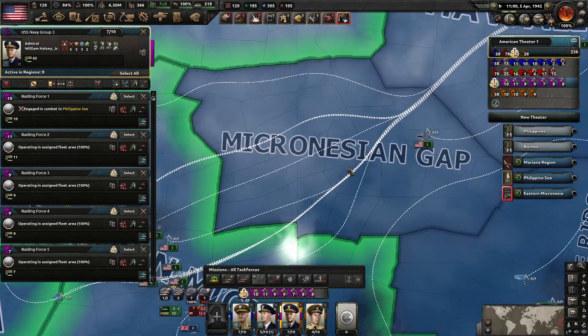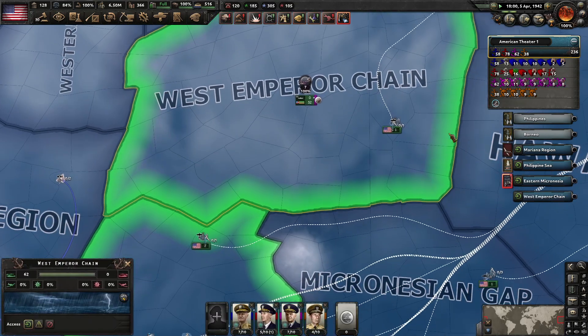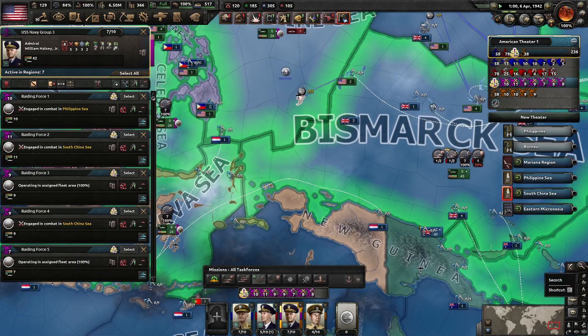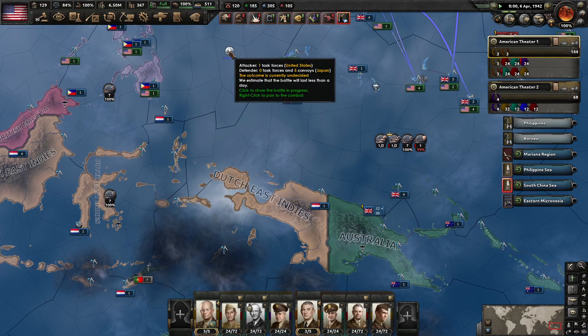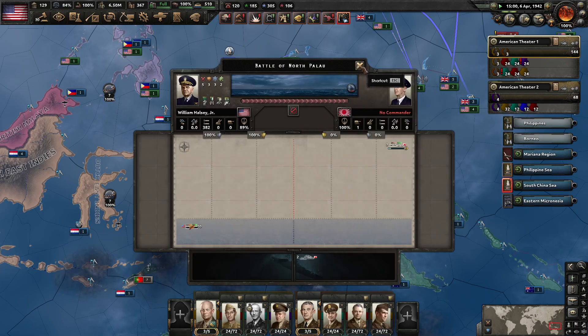Frankly, I don't think we need to raid the Micronesian Gap or the West Emperor Chain. I think we can exclude those regions. So we have — cool — sinking Japanese convoys there. Very good.